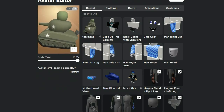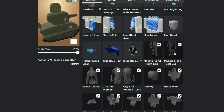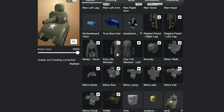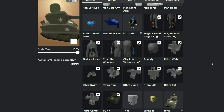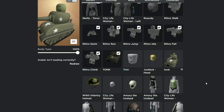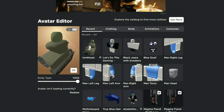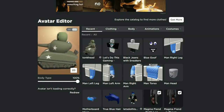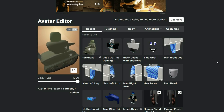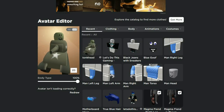That's the great thing about playing the Tonk in Adopt Me - you can replace the head with nothing and it's perfect. I grabbed the Magma Fiend's right leg and left leg, and I used the City Woman's left and right arms because the City Woman has pretty skinny arms - they fit inside the tank perfectly. For the torso, there are a few small options but I went with the Skelly torso - it's pretty thin. And for the head I just went with the rounded head for a laugh, which is why I was green in the game.